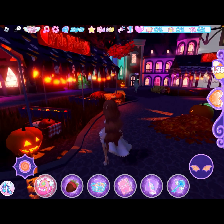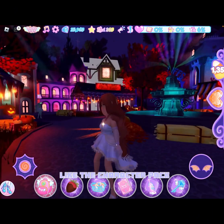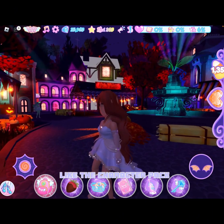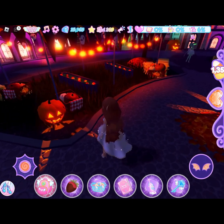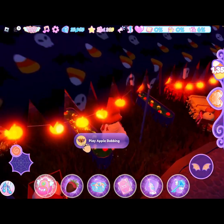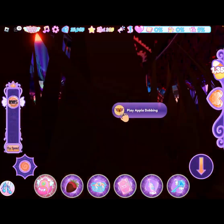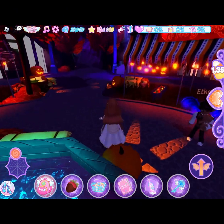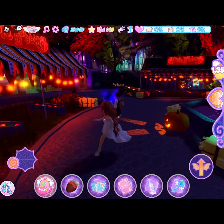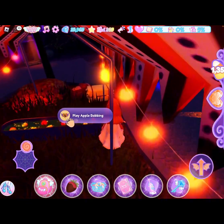Don't mind my face — I got the Billy thing and forgot to take it off, so we'll just have to stick with that. But obviously Wickery Cliffs came out, which is really amazing because we've been waiting for this for a very long time. There are a lot of things you can do — like you can play apple bobbing, go trick-or-treating, and also go to Blackwood Manor.